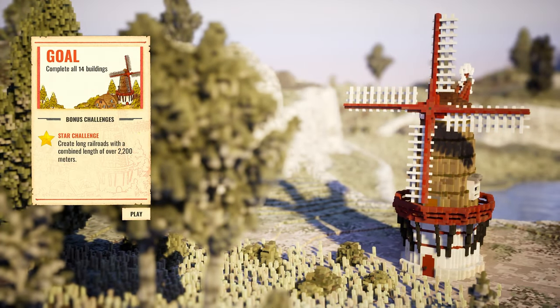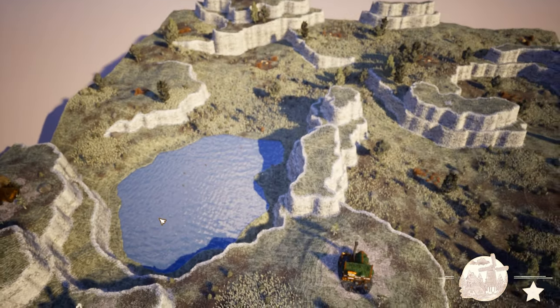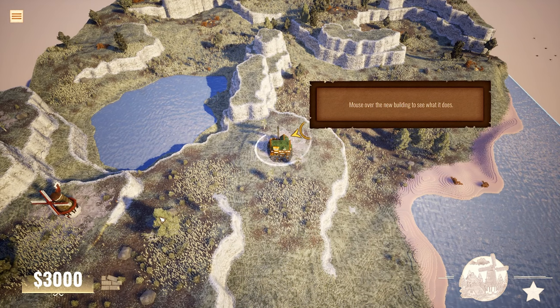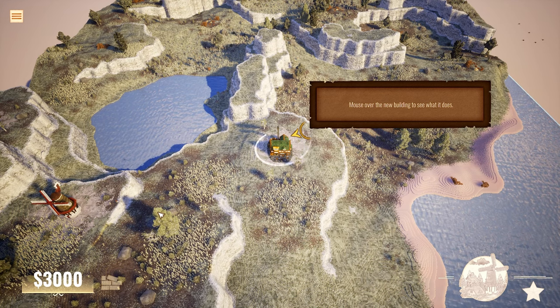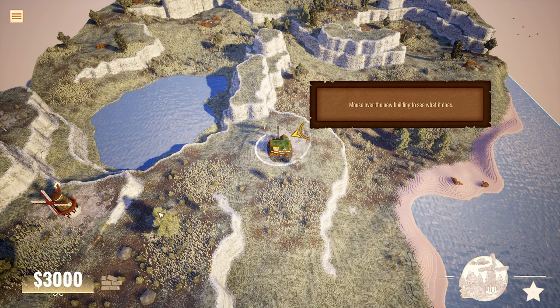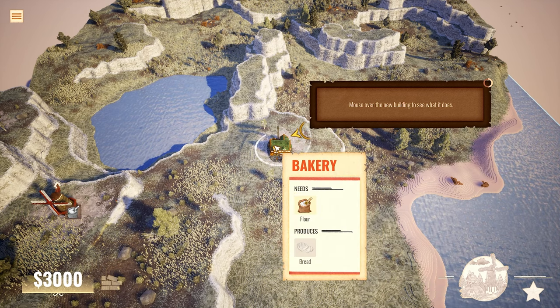Alright, the goal is to complete all 14 buildings. As you connect things and provide resources and build resource nodes, you unlock the ability to build more buildings. Bonus challenge: create long railroads with a combined length of over 2200 meters. It has a really cool art style — I'm usually not a fan of the tilt-shift blur effect but this game tends to do it really well.